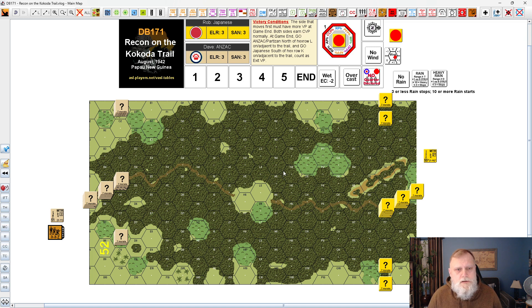The side that goes first must have more VP at game end, otherwise the second player going will have victory. I've got a setup I'm going to try — see if it works. I've got two dummy stacks of two counters on each side, as well as an actual squad up north, a half squad west, and a half squad on the east side. North is going to be towards the right always. Most of my forces are going to be here. I did the same with the ANZAC, except I use this as a partisan squad because the Russian colors will give it away if you play online.